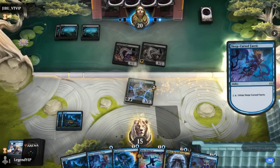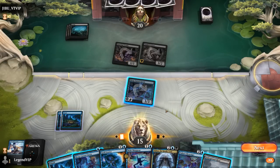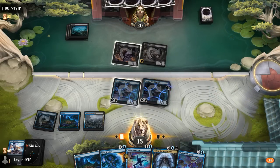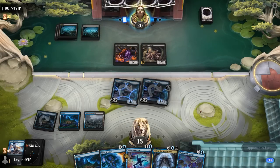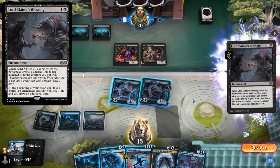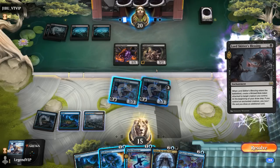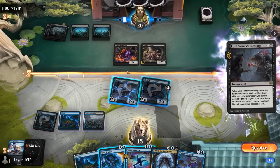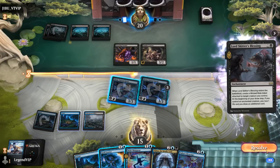Opponent does nothing so I'll just activate here. I could commit Talian's Messenger, but I think it's safer to just play a Sleep-Cursed Fairy and keep up two mana. I could also untap the one already in play. So this is Mono Black Rats — Lord Skitter's Blessing is going to enchant one of their creatures and draw extra cards. Might be worth Spell Stuttering, or I can let it happen. If they put the enchantment on Colony, I can untap the Fairy, block, and they get three rats. If they put it on Vermin, blocking with a 3/3 Sleep-Curse is kind of free.